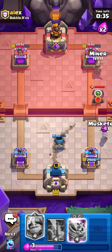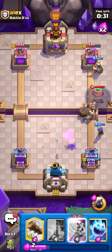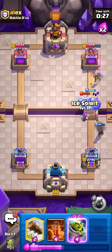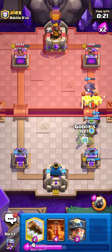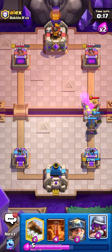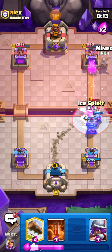I'm going for Musketeer again and probably Mighty Miner as well — it's so much easier with both and we get the counter push. I'm going in for the Evolved Mortar — I'm pretty sure we just absolutely destroyed this guy. There's nothing he can do, even if he puts down E-Barbs. And he freezes — what is this guy thinking?